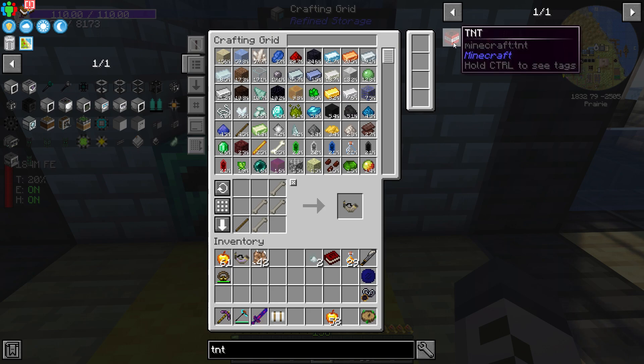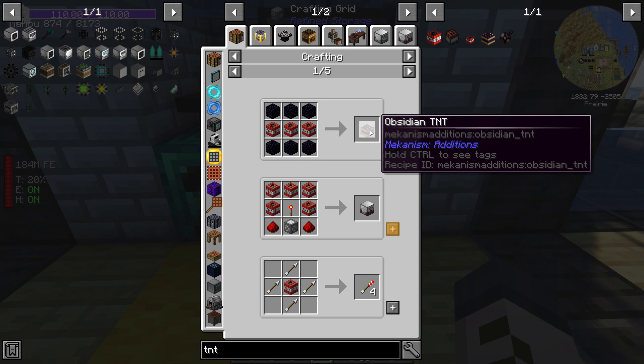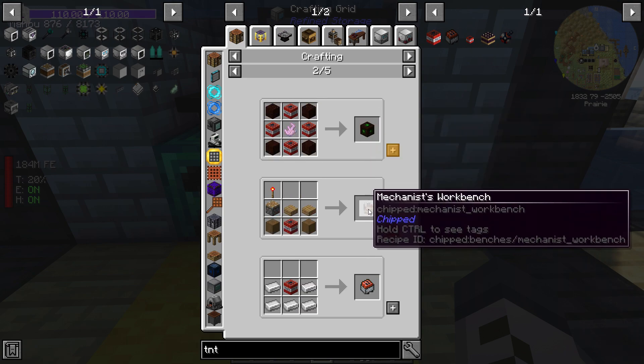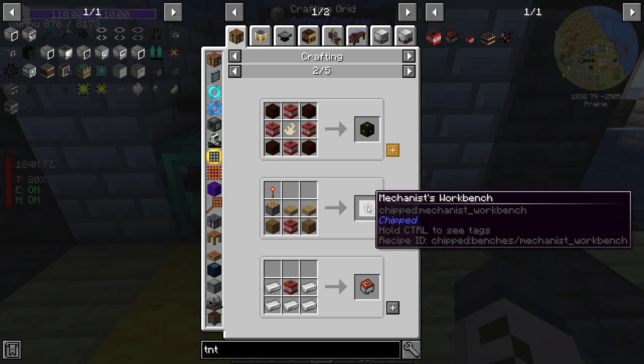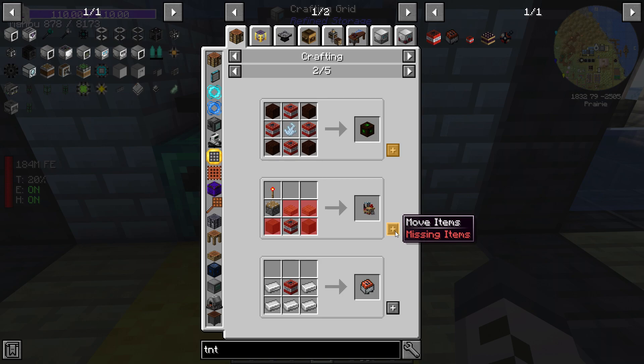There are lots of different types of TNT. There's obviously baseline TNT, but what is that used to make? Let's see — obsidian TNT, that's probably quite good. And a mechanist's workbench from Chipped — what the hell is Chipped? Oh, I want to see this now, let's do it.